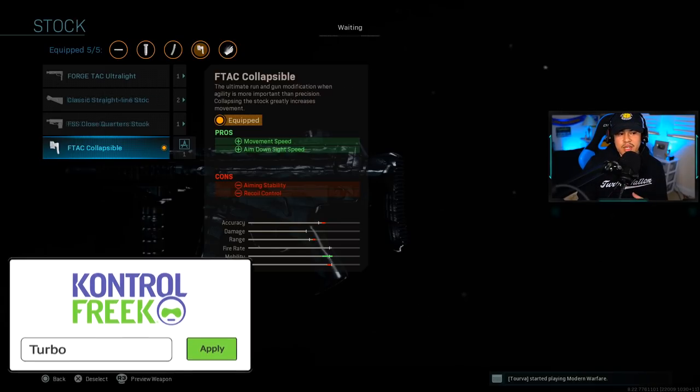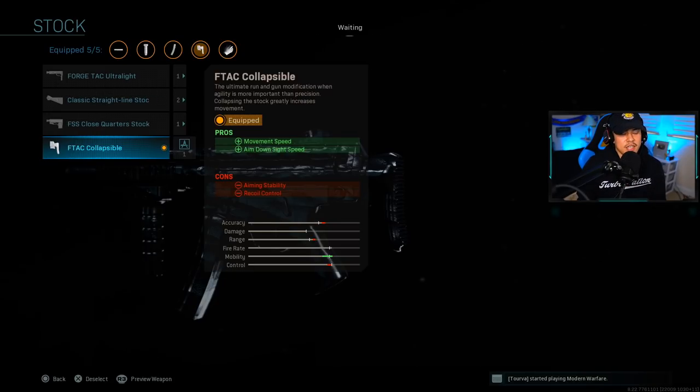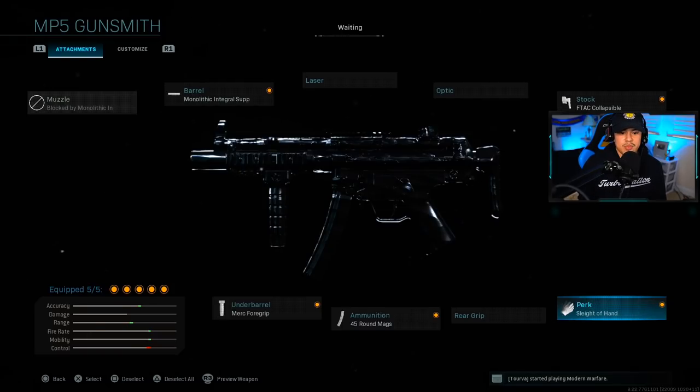For the next attachment, we're using the F-Tac collapsible stock. During the last update they did nerf the no-stock attachment, and the F-Tac collapsible falls under that category — yes, the recoil is a lot worse, but it's manageable. You're supposed to be using the MP5 from about 30 meters at most; the closer you are, the bigger your target is, resulting in more accurate shots. So don't be afraid to use the collapsible stock.